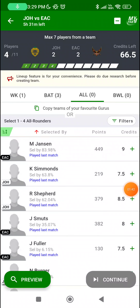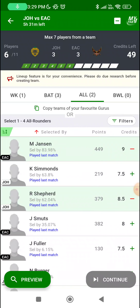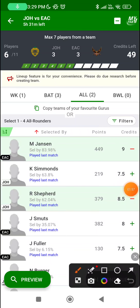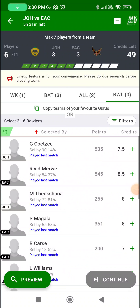Spin is not the best option on this ground, so Marco Jansen and Romario Shepard will be my key choices from this section. Both will give you big hitting with the bat and good bowling, and at many points they both also bowl at the death. Marco Jansen is known more for his movement up front, so if you feel the pitch is fresh and there's the slightest movement, he becomes a good grand league captaincy or vice-captaincy choice.